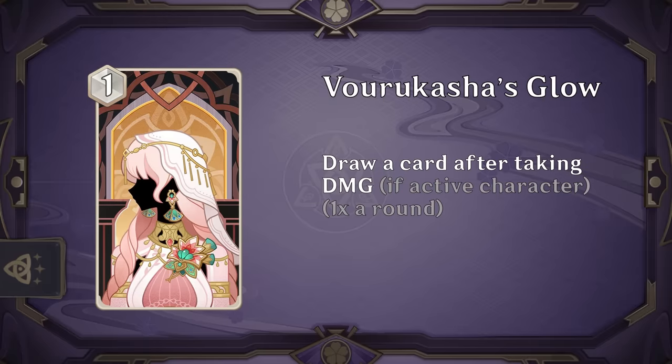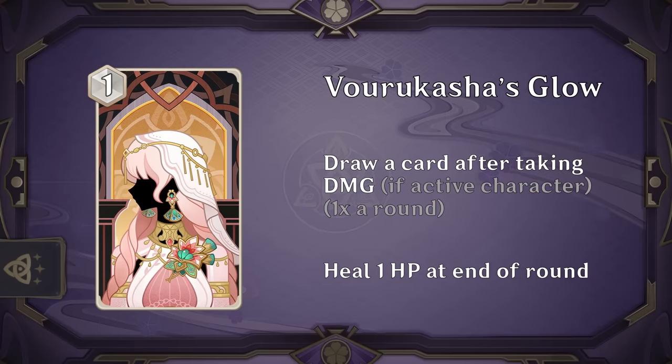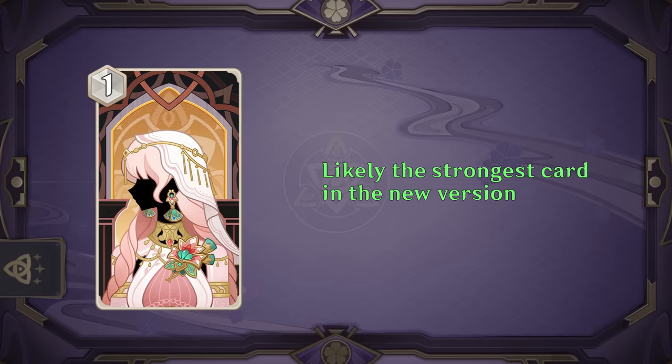Vorukasha's Glow has the same card draw effect when taking damage but also heals the character for 1 HP at the end of the round for 1 die. Infinite Mushroom Pizzas anyone? This card looks insane. While it is 1 more cost than its counterpart, the healing effect is well worth it and synergizes perfectly as it keeps the character alive longer to take more hits and draw more cards. Since the heal can also happen off field, it's almost trivial to get 2 points worth of healing over 2 rounds, and if you get that character hit twice, you've basically just played a Strategize plus a Hash Round for 1 die with the opportunity for even more later. The sheer value on this card is incredible and I'm willing to bet a lot of decks are going to start using this, if not every deck. Definitely a highlight of this patch and one to watch out for.